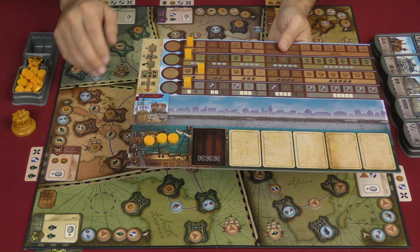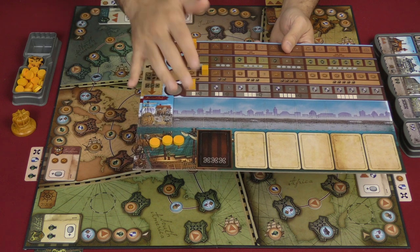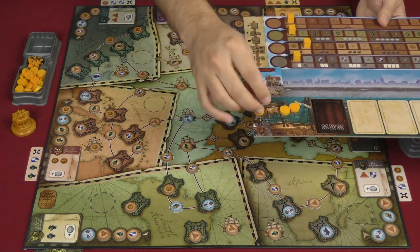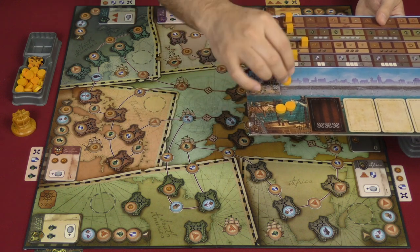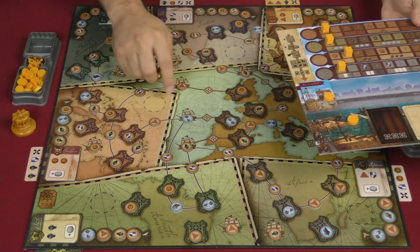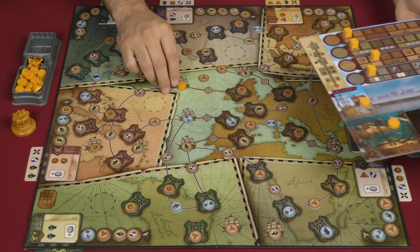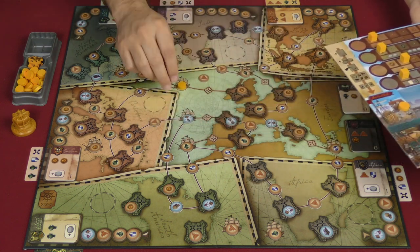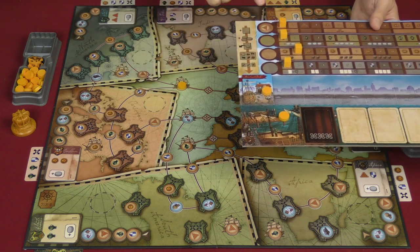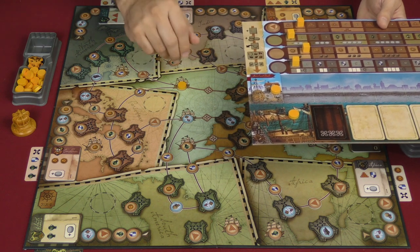I've gone through the first three steps, and then my next step could be for my first action — I could take a token, mark that I'm doing a shipping action, and then take one of my other tokens and put it on one of the ships out here. We start with only Europe in the middle of the map open. I take that, take this token that was sitting there, put it on the corresponding track, and advance that track. It's the next player's turn and we'll go back and forth until we pass.